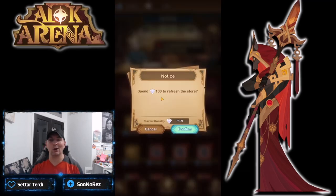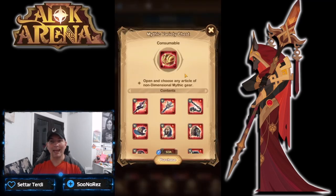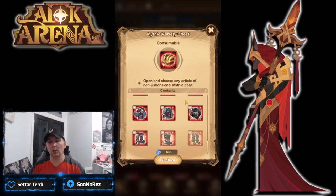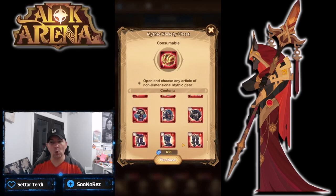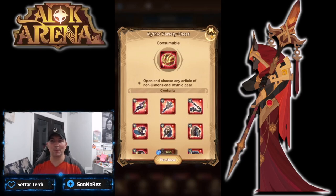You do have an option to refresh this for 100 diamonds — I do not recommend this at all. Every single day this is going to naturally refresh, so there's no race because the gear is pretty expensive in here. By the time you get enough guild coins, which come from the boss or from the labyrinth, you're not going to be able to buy the dimensional gear in bulk. Also, the mythic variety chest is exactly the same — scrolling all the way through, there is no dimensional gear. It literally only comes from the one place.